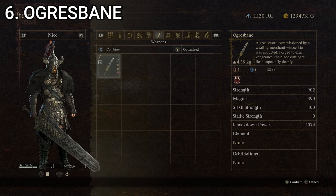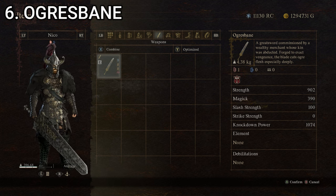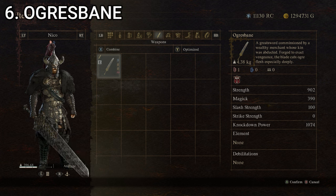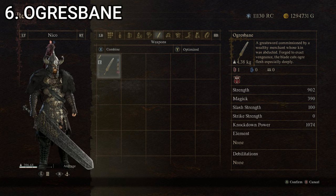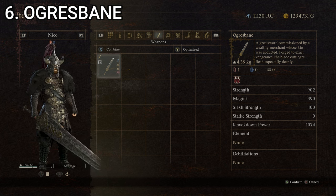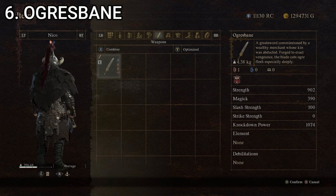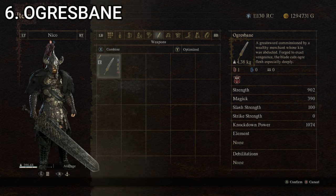At number six, we're back to a sword — the Ogre's Bane, which basically looks like an upgraded version of the Life Taker. It's a greatsword commissioned by a wealthy merchant whose kin was abducted; forged to exact vengeance, the blade cuts ogre flesh especially deeply. Strength is 412, magic is 0, slash strength is 100, strike strength is 0, and knockdown power is 304, giving it a composite score of 163.2. Just slightly better than the Black Matter. It also has a boss-specific boost against Ogres, which is less useful than the Cyclops bonus since Ogres are less frequent, but still pretty solid. That's the Ogre's Bane at number six.